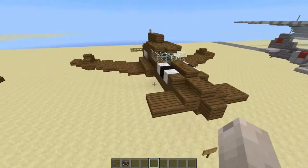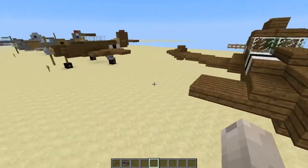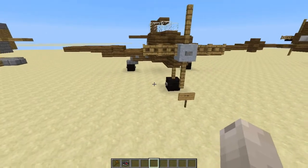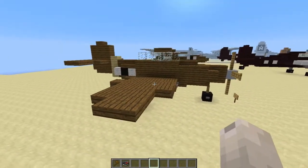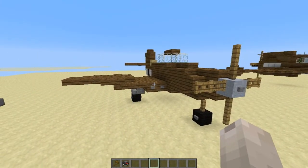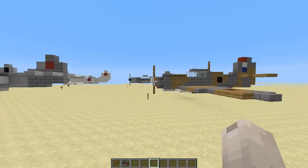Next, we have the XP-55, which is the little experimental plane I like to fly in War Thunder — a little premium aircraft. And next to that, we have the P-39 Air Cobra, one of my other little favorite planes. I actually like the King Cobra more than this, even though they're essentially the same aircraft, just one's more upgraded and newer than the other.